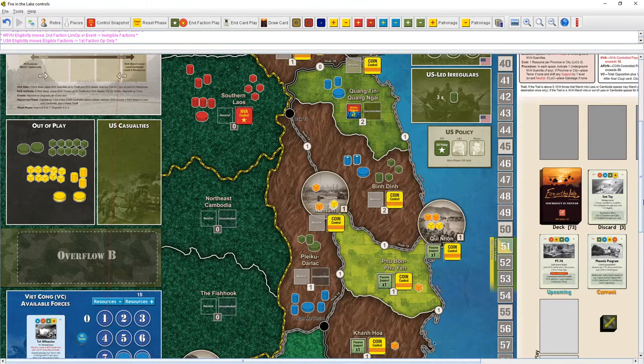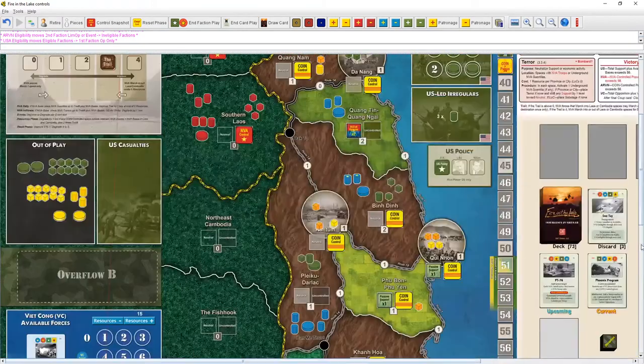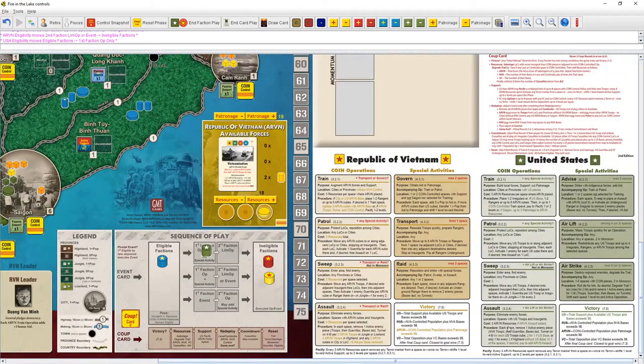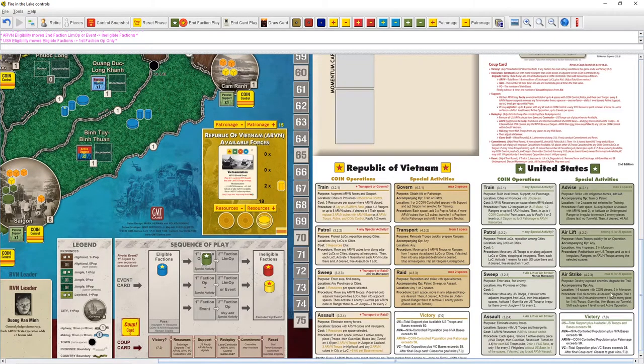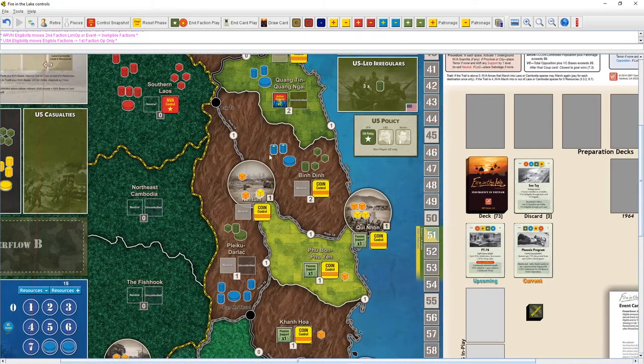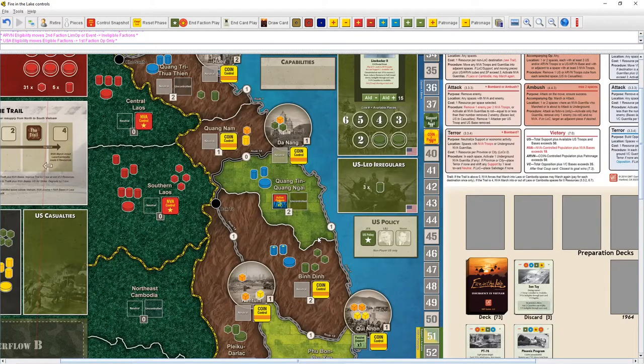We did the sweeping here and we have the ability to take them out. Let's look at US assault: space with US troops and insurgents, three ARVN resources if we add ARVN. For each US troops cube, remove one active enemy piece — but we're in the highlands, so it's one per two cubes. We don't have special ops access because we don't want to give them the event. Without airstrike, airlift, or advise, we don't have enough pieces to take things out here.